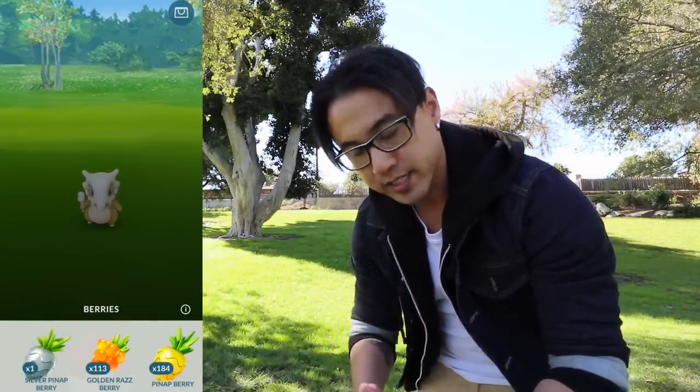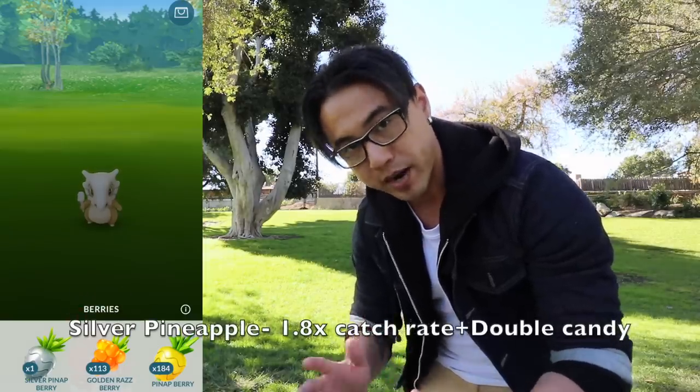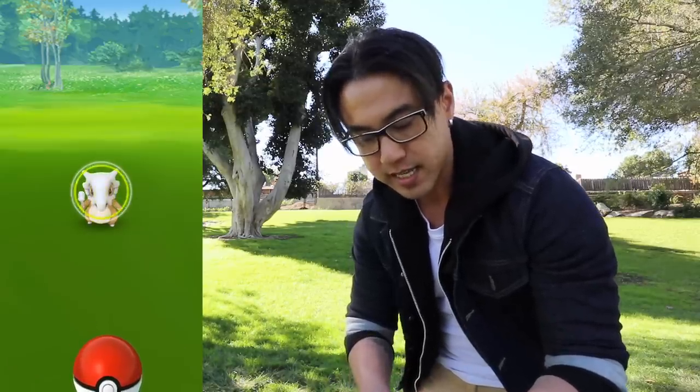The Nanab Berry — sometimes a Pokemon can lunge at you and attack, knocking your ball away. When you feed your Pokemon a Nanab Berry, it pretty much stops it from moving so you can throw as you want. You also have the Pineap Berry, which gives you double candy — we'll talk about that later. Then there's the Golden Raspberry, which you get from raids at gyms. A Silver Pineap Berry is basically a regular Pineap and a Raspberry combined, and you get those through various ways in the game.